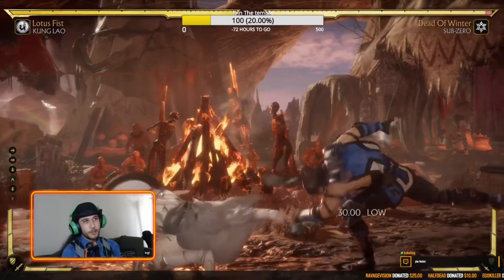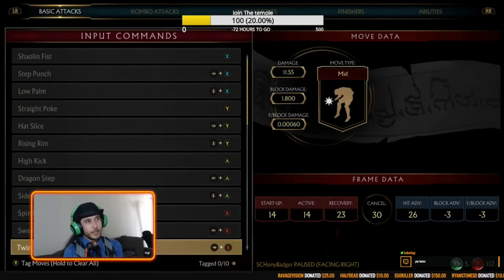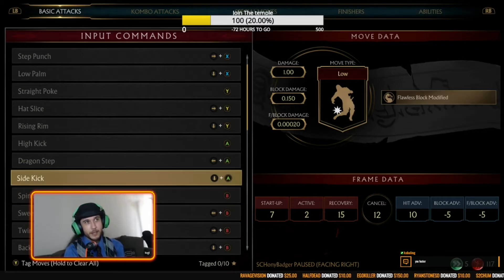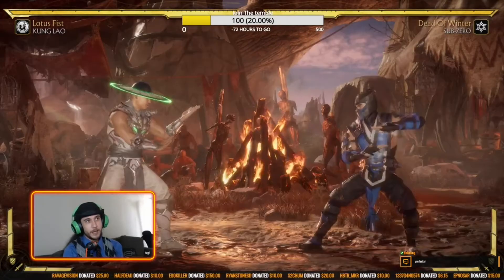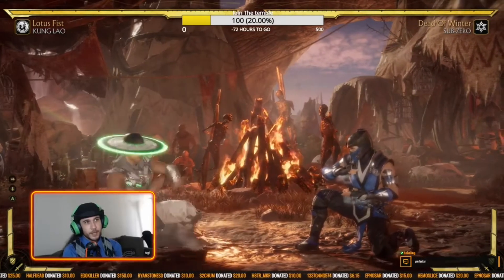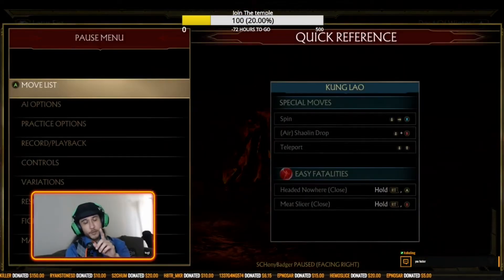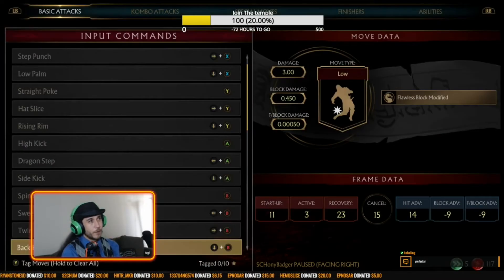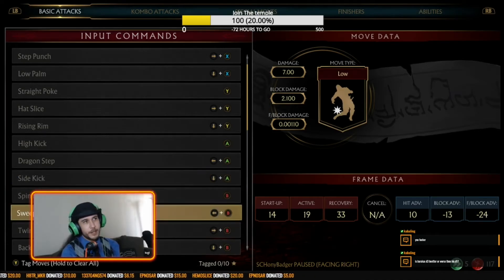The last poke is your down four. Down fours are usually much slower but have much more range. If we look at down four, it starts up in 11 frames — down three and down one are seven. This is noticeably slower. But the hit advantage is 14 frames and the range is noticeably further. I had to take two steps forward to get the down three to hit; I only took one to get the down four. Down fours also do a little bit more damage — that's three damage versus one damage.